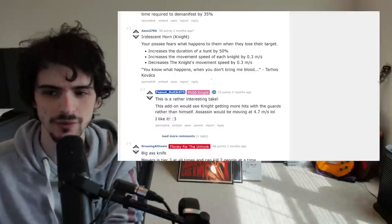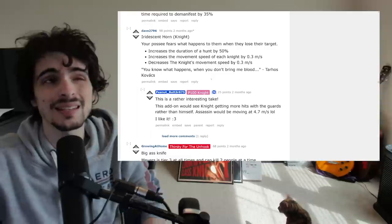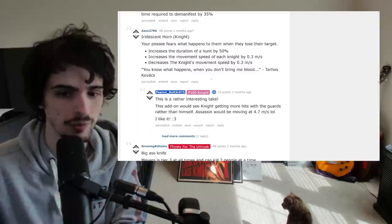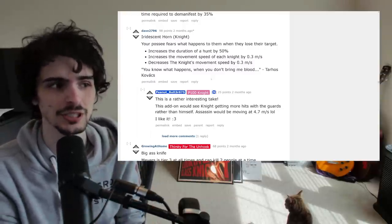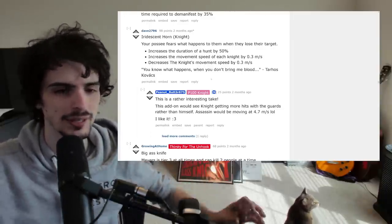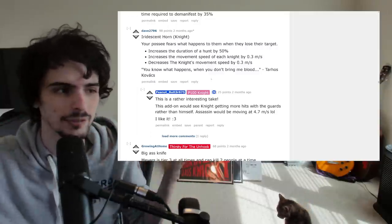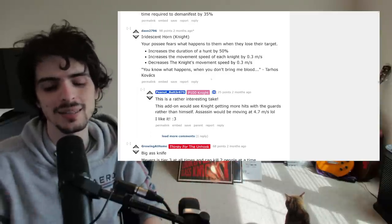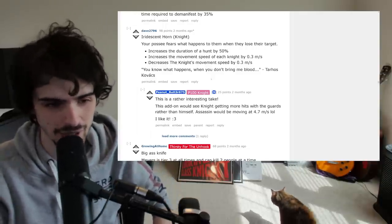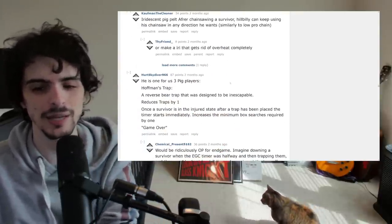Iridescent Horn for Knight — increases duration of a hunt by 50%, increases the movement speed of each guard by 0.3 m/s, but decreases the Knight's own movement speed by 0.3 m/s. It allows guards to actually potentially hit people when they normally would, but the Knight himself would be near useless in a chase. It would force more of a 'put the guard on one side, Knight chases on the other' playstyle. The speed differential stays the same, so they'd still meet at the same spot at the same time. It could be interesting for a macro playstyle, but when your guards are doing other things and you're significantly slower in chase, you're gonna feel awful. I'm okay with it as an iridescent but I don't think it would actually be super good.